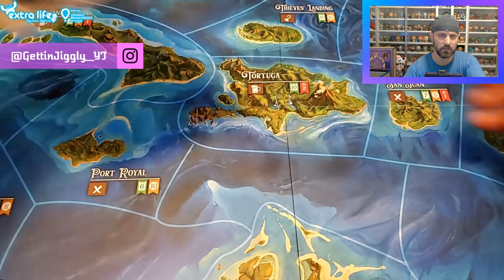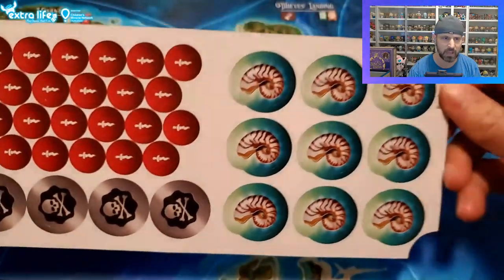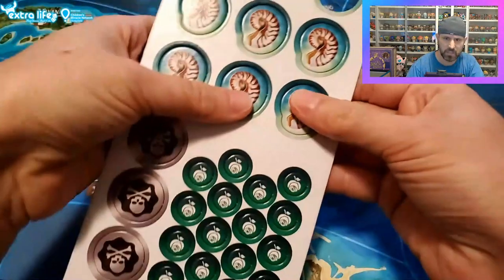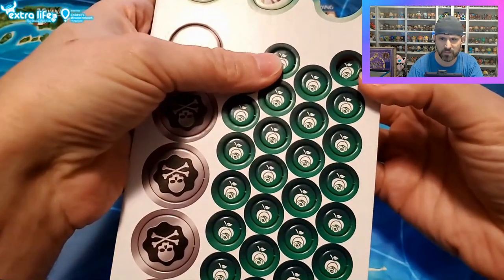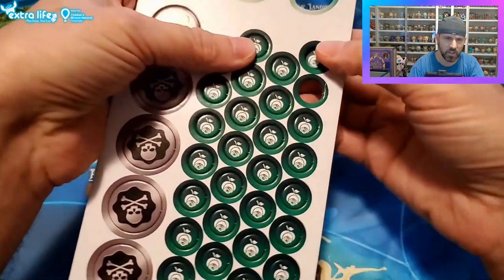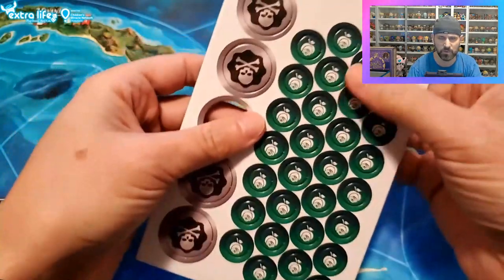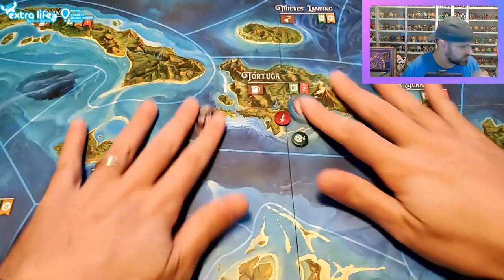So we've got our first set of tokens. It says base game 03 on back, so I guess this comes with the base game. These pop out pretty nicely - it didn't look like it left too much residue. Most games I've seen are pretty good at that, they just pop right out. Some of the little ones are sticking a little bit though - you might need to be a little more careful with those.